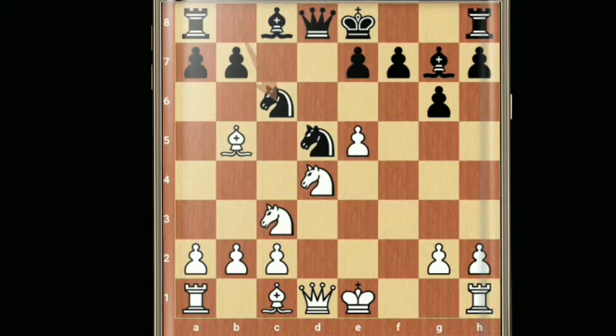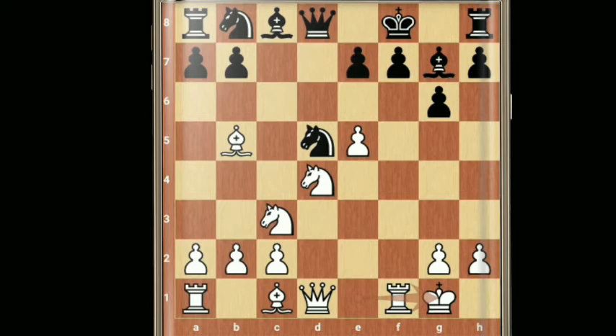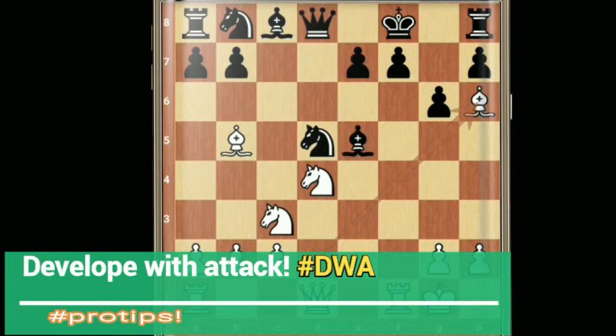Let's move back to the original position after knight d5. White plays bishop b5 check — removing the guard. Black has only the option of king f8, since short castling is no longer available. This creates an x-ray attack, and white develops with attack, following the basic rule of attacking with development.